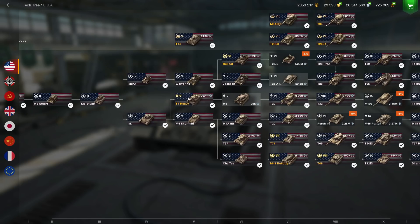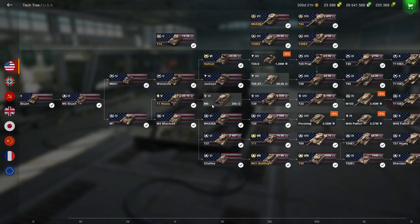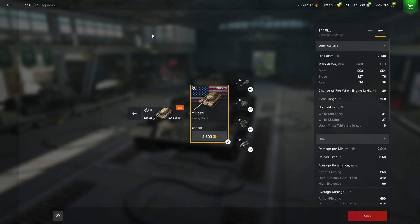The tier 5 T1 Heavy — as you can see I researched it. This tank is completely broken: you have one of the best armor profiles, and even if you don't have the last gun or equipment, your tank is extremely strong at the front. It's the same for the M6, the T29, and the T32. Maybe the only one you're going to struggle a little bit with is the M103, which is not the greatest tank, but if only one tank out of the whole branch is weak, clearly it's a good branch.